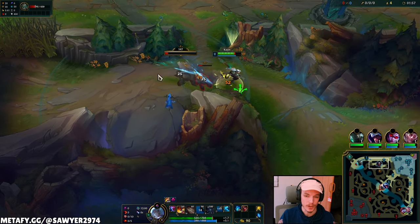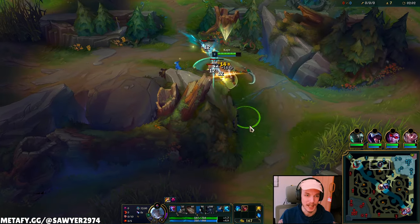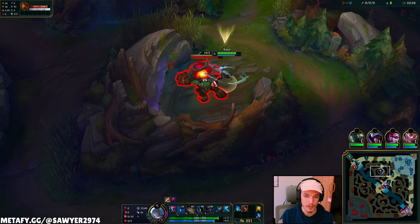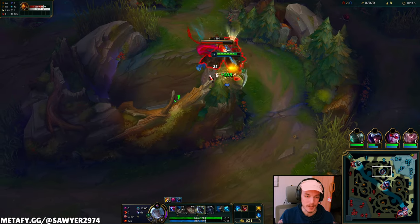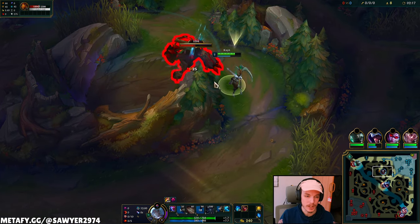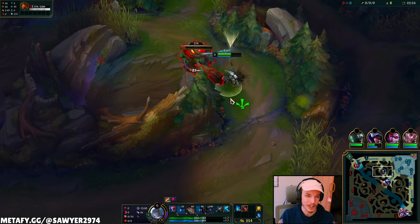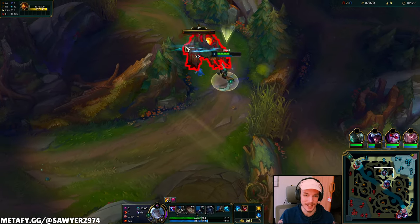We want to stay on top of them and actually land our auto attacks and RQ. The more autos you get, the more instances of damage you get, therefore the more orbs you get. With Dark Harvest and Sudden Impact, a lot of people ask about the Summon Aery page — I haven't really run it. Dark Harvest is more versatile as it gives you the Domination tree, which is very useful. Eyeball Collection, Relentless Hunter — I like all these things.